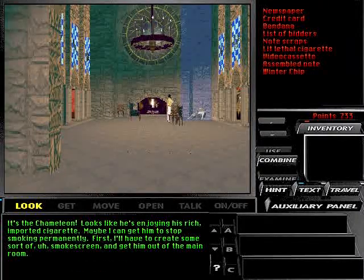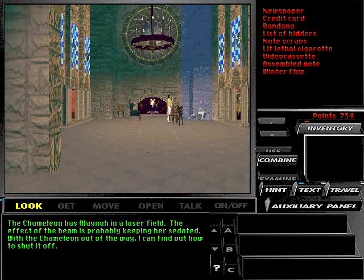It's the chameleon. Looks like he's enjoying his rich, important cigarette. Maybe I can get him to stop smoking permanently. First I'll have to create some sort of a smoke screen to get him out of the main room. The chameleon has Elena in a laser field. The effect of the beam is probably keeping her sedated. With the chameleon out of the way, I can find out how to shut it off.